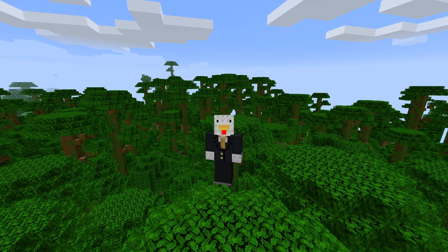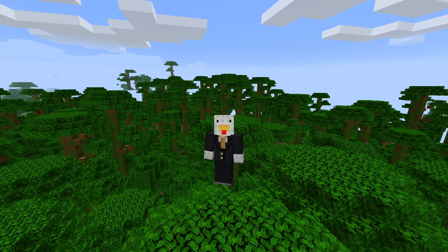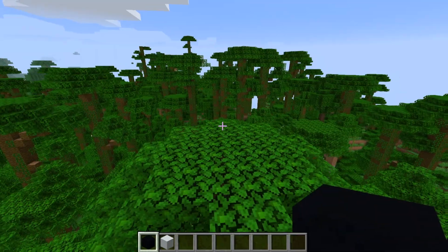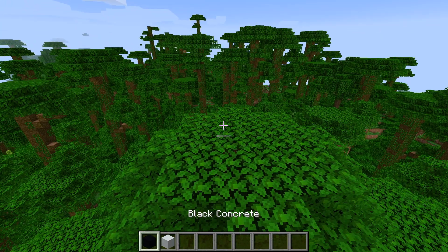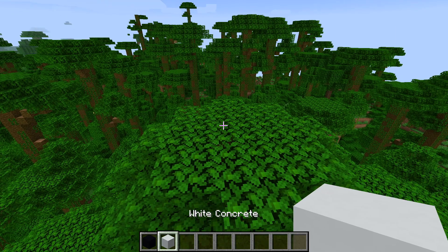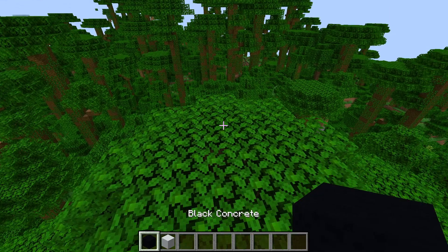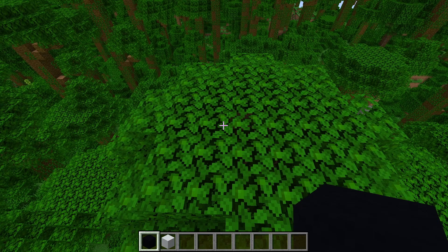A giant Oreo. The cookie snack, the cracker, whatever you want to call it. Pretty sure it's a cookie, not a cracker. But anyway, we're making a giant Oreo. Let's get started. All we need for this build is some black concrete and some white concrete. So let's get going.